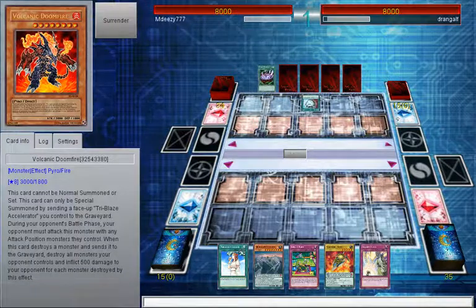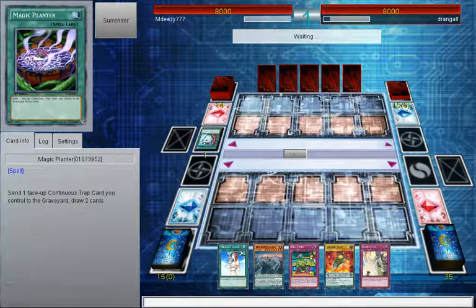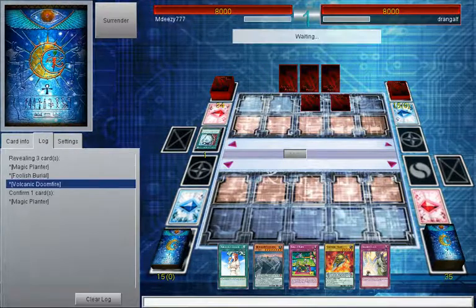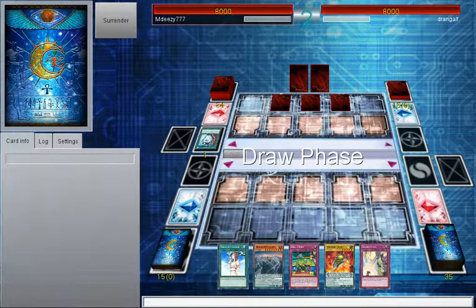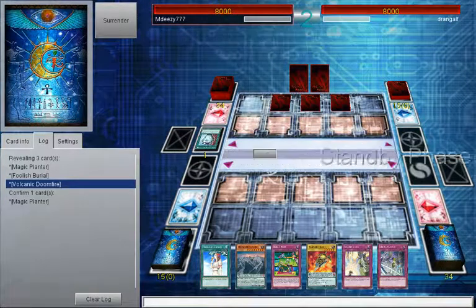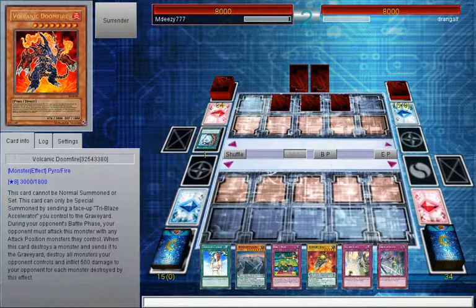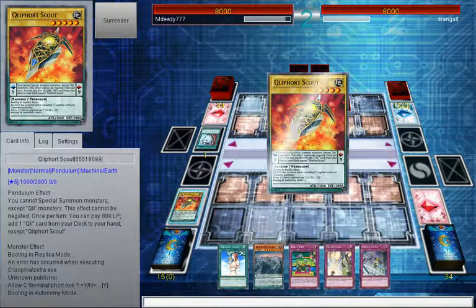Is he playing Card of Demise with this? Possibly. So I'm guessing there's some kind of way you can summon out Doomfire - I can't remember what the exact way is at this point. And it now won't let me look what the card was. Okay, Volcanic Doomfire - send a Tri-Blaze Accelerator you control to the graveyard. Do they even run that?